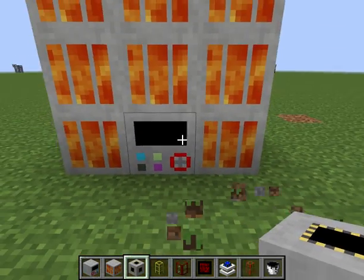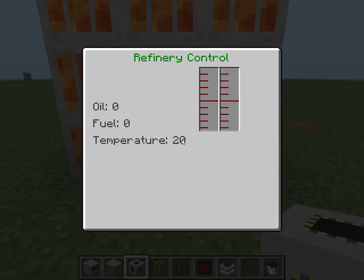Then you place the refinery valve there to finish it. When you open the interface now, it's green and shows more options — it displays how much oil and fuel is in it and shows us the temperature.